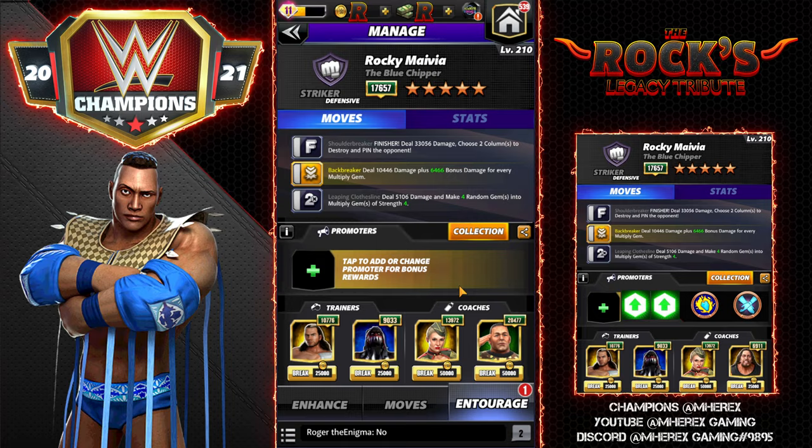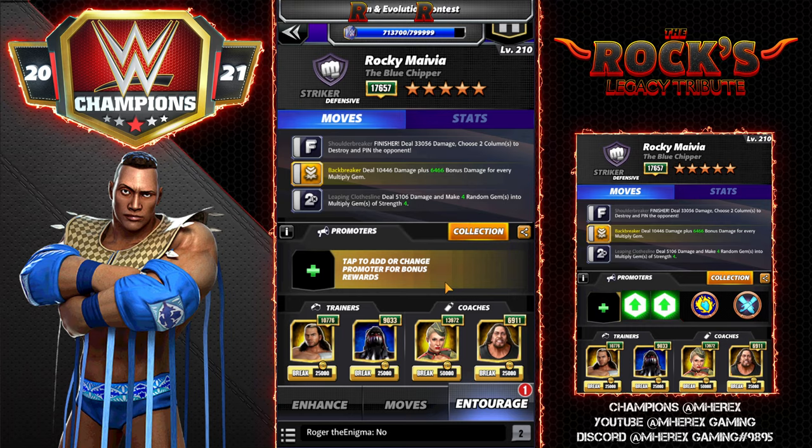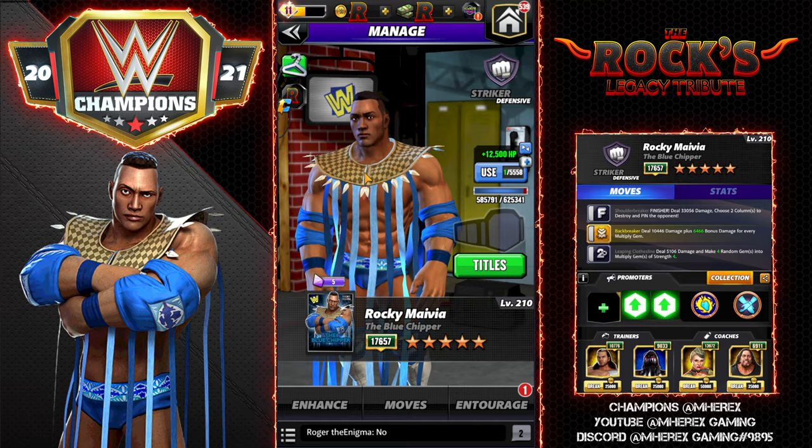The entourage stays the same except we're going to put NWO Show in instead of Texina for more black gems on the starting board. You could also use Rikishi for the yellows to get the Backbreaker loaded. The Backbreaker move is a 7 MP Yellow — deal 10k damage plus 4,600-685 bonus damage for every Multiply Gem. Demon Balor buffs that move up to 6,400. We're basically looking to make yellow or black matches.